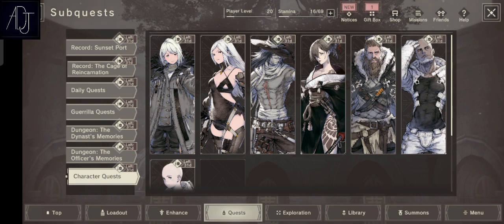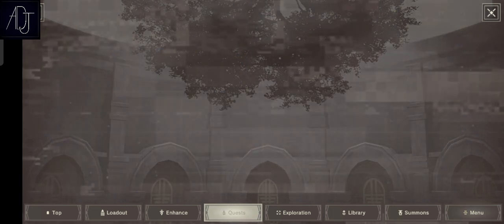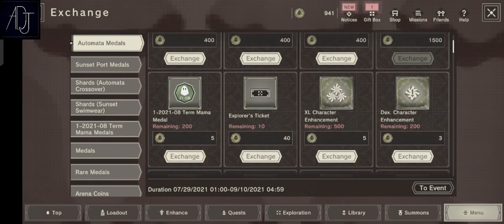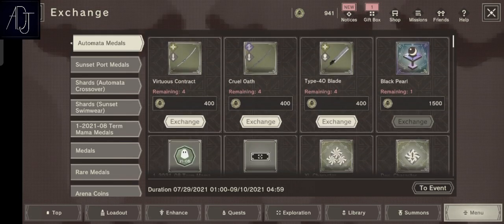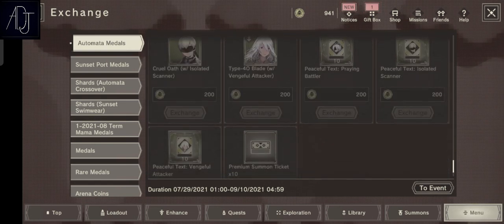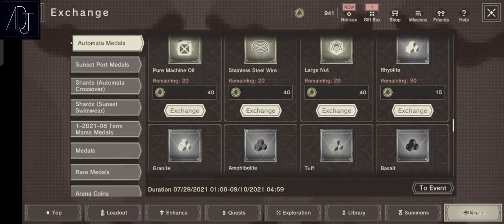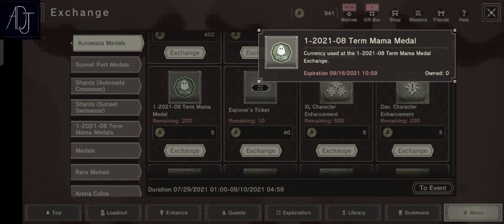Next up is something that might be hidden to some players because it's not directly stated. If you go to the exchange shop in the event quest, after you gain a lot of currencies by farming the event, you can get a premium summon ticket times 10 — which counts as one multi in any banner you want. That's pretty good.